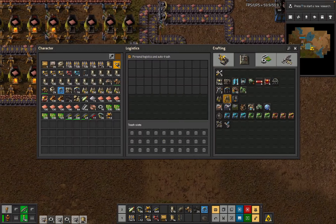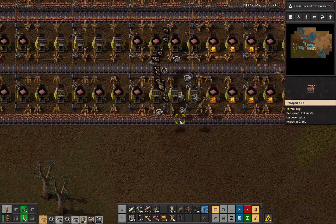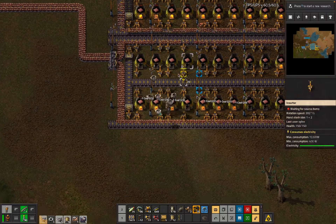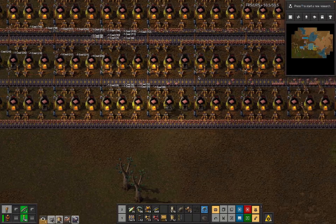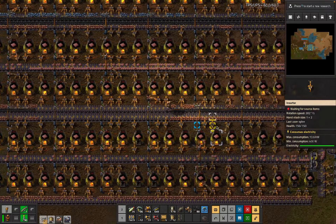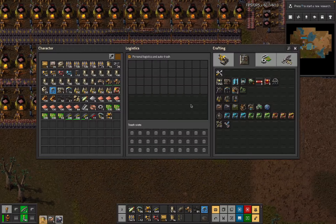The stuff we can come back for later is not so much of a big deal. We do want to get the undergrounds over here because that's controlling the fuel supply to all of those furnaces - so we're going to be a little bit sad. Grab some more coal off the belt because that's a fine idea.